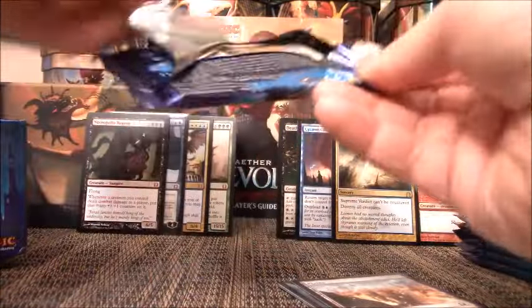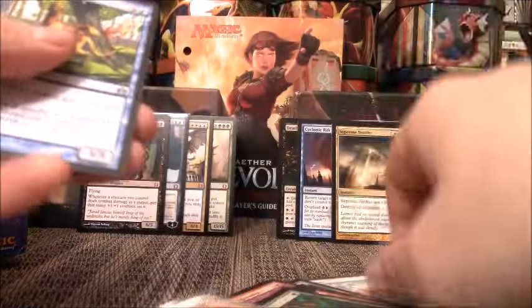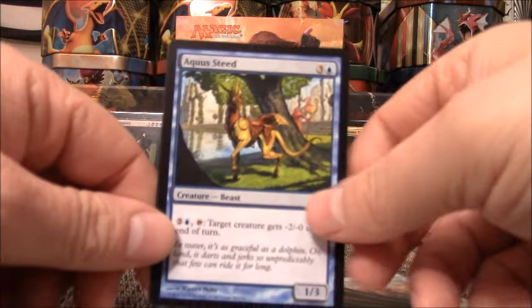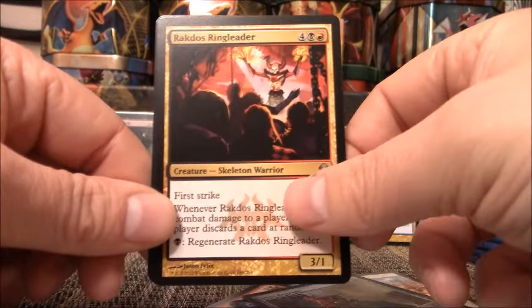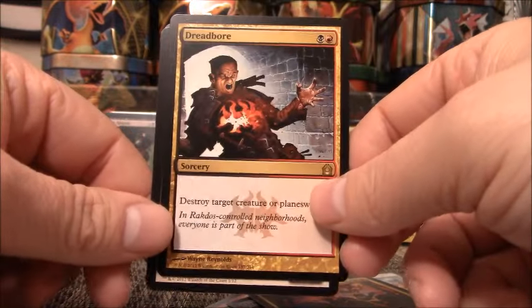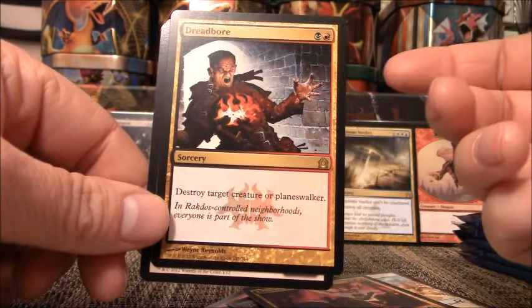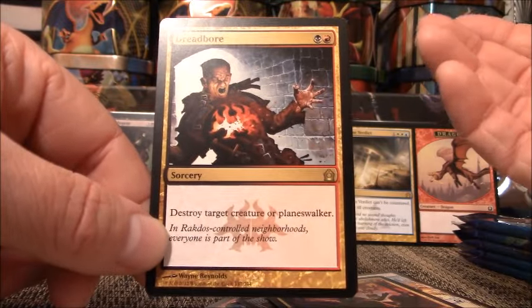We have 12 packs left in this booster box — can we turn it around? We have Aqua Steed, Izzet Kirun, Rakdos Ringleader, Dread Boar — I think I just threw one of those up on my TCG Player for like $2 or $3. But the effect says 'Destroy Target Creature or Planeswalker' — that's pretty sweet.